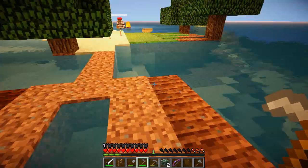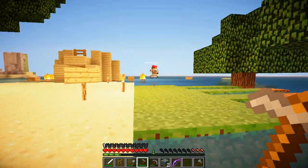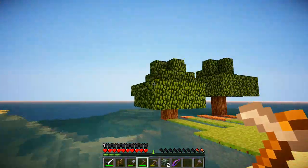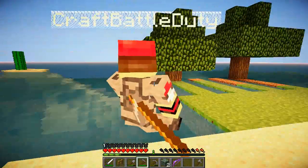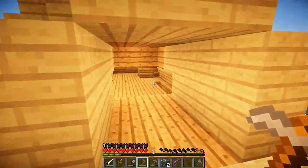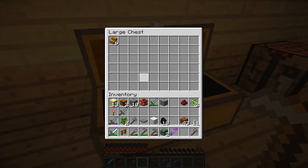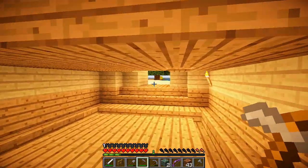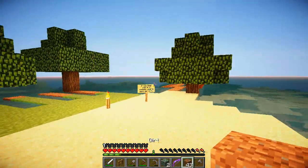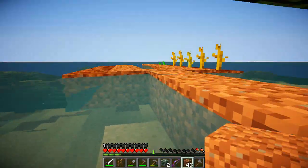Which way did you head out? I went to the left. If you go either behind that cactus, or else bottom right. Go about a hundred meters straight, take the next left, keep going until you see the roundabout, and then go straight and you'll make it to the island. I can't find the roundabout.